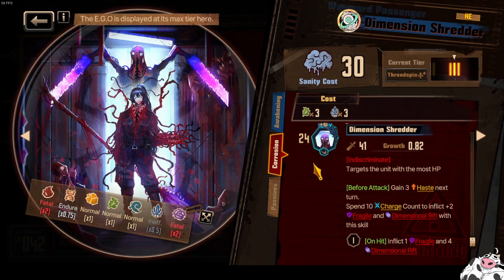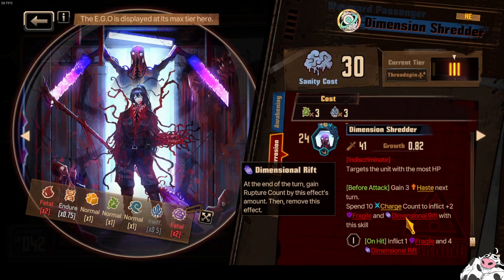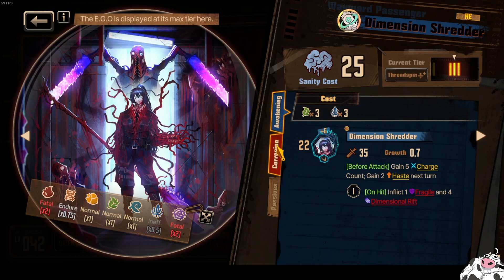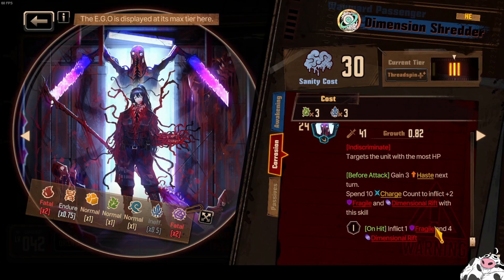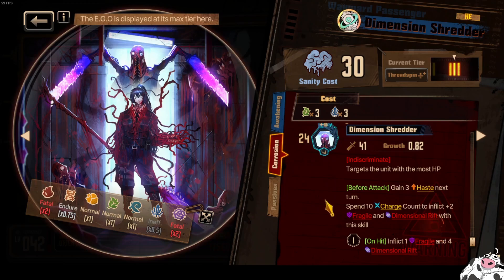What's important here is that we need to see the ID this EGO is going to be attached to. This EGO definitely needs an ID to help you apply the Dimensional Rift first or gain yourself some charge count. Just gaining the charge count is all I need from the ID, because if I can get the charge count requirements for this plus-two, then I don't mind corroding this every now and then to apply a bunch of Fragile and do the damage. I could see this being used.